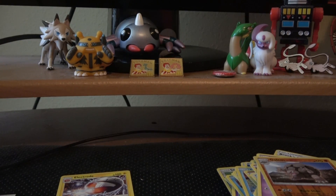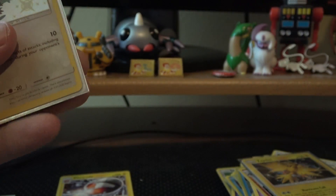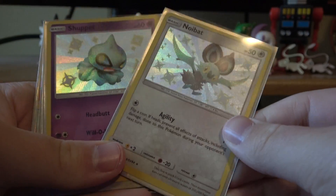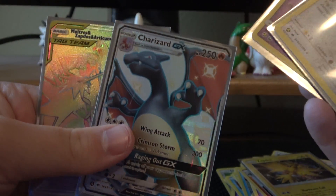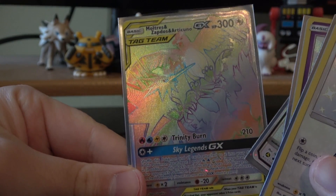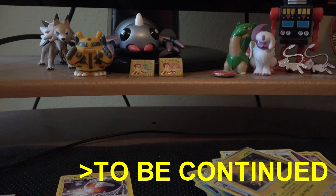Little recap of everything we got: a standard Zapdos holo, a Mewtwo GX and a Charizard GX, Shiny Shuppet and Noibat — both minty condition — a Shiny Charizard GX Full Art, and Moltres, Zapdos, and Articuno Rainbow Rare Tag Team. Thank you so much for watching and I will see you next time, hopefully with more of this sometime soon.